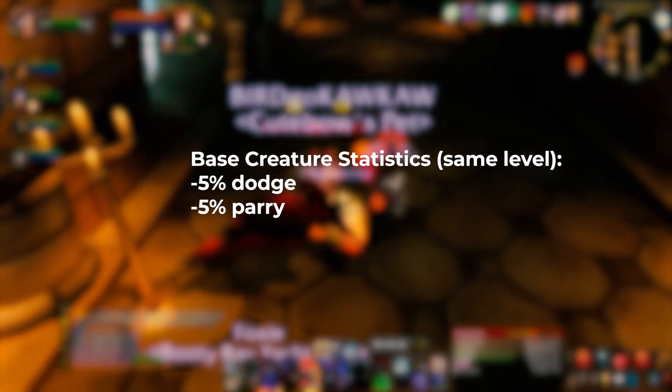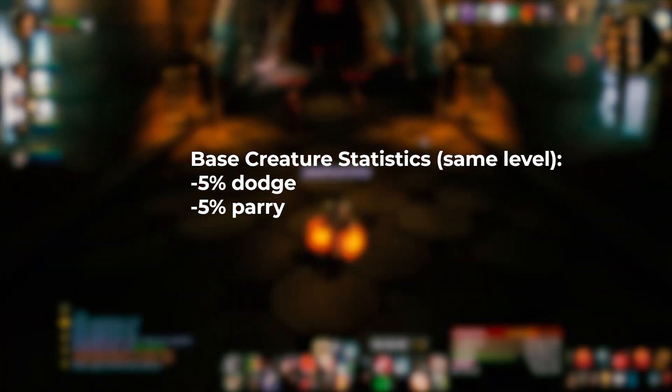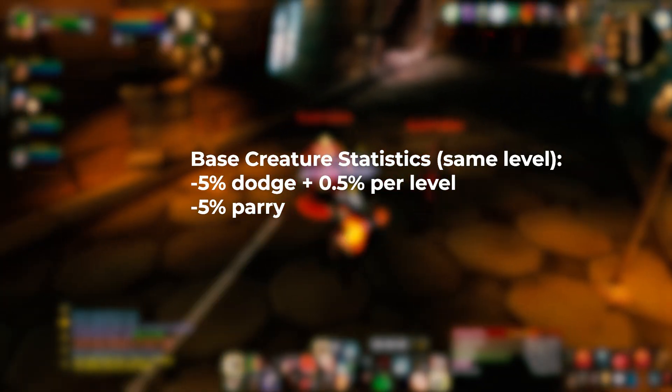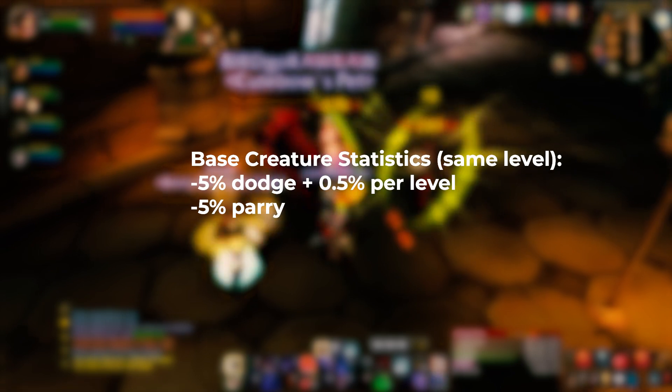Creatures your level have a 5% chance to dodge you, and for every level a creature gains on you, they get an additional 0.5% chance to dodge. So a boss-level mob that is 3 levels above you would have a 6.5% chance to dodge.